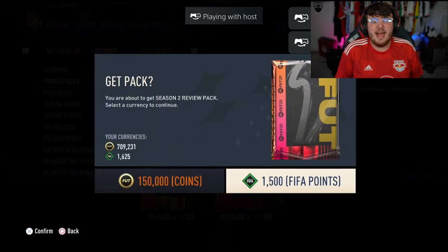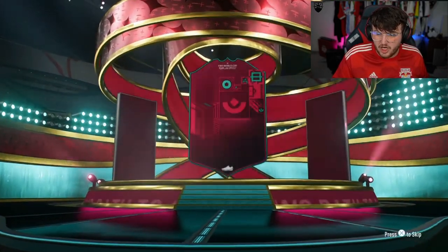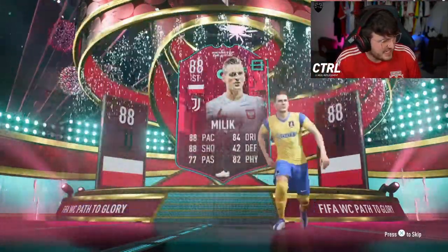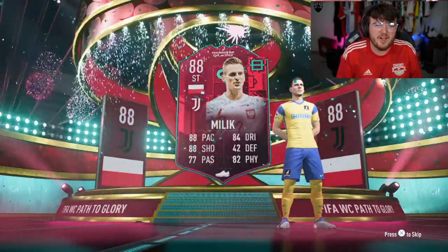Alright, we've got Hayden's pack next. We're jumping straight into it. Come on, give us like a Raphael Leal or a Mbappe or something, EA. Finally, we get something. Who's this? Milik? It's not ideal, is it? Not ideal at all. We get ourselves a Path to Glory Milik.